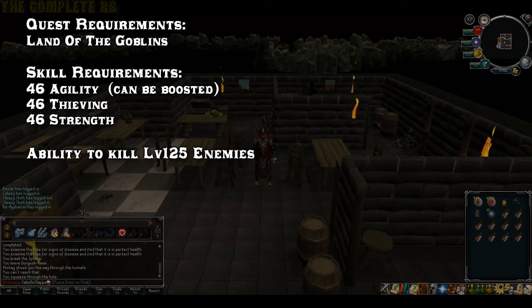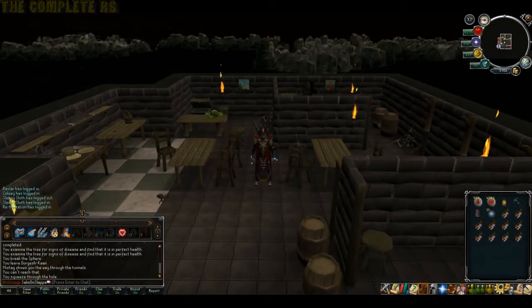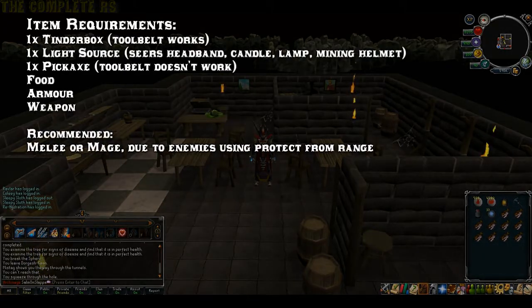Item wise you'll be needing a tinderbox, a light source of some kind, a pickaxe, some food, armour and a weapon. The tinderbox does work if it's in your tool belt, but the pickaxe does not. The light source can be many different versions - the Seer's headband, the mining helmet or a candle and lamp is probably your best bet. For armour and weapon I'd go with either melee or mage, simply because some of the enemies you kill will just keep using Protect from Range.